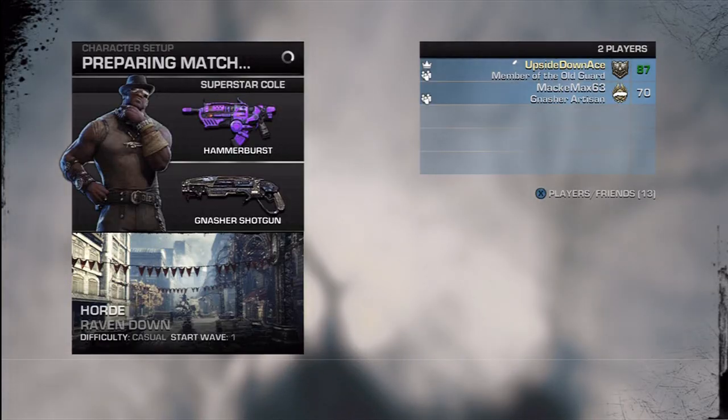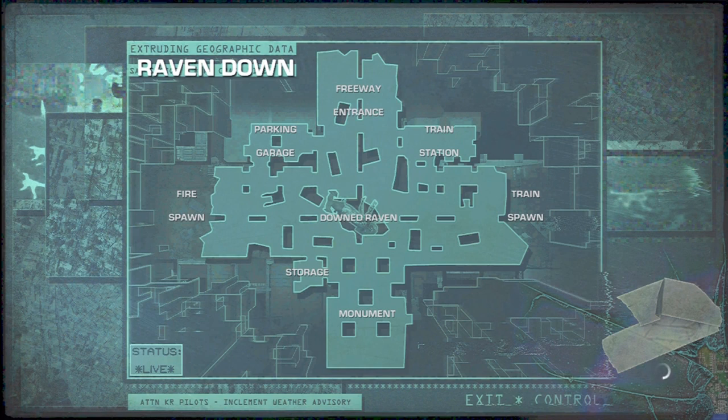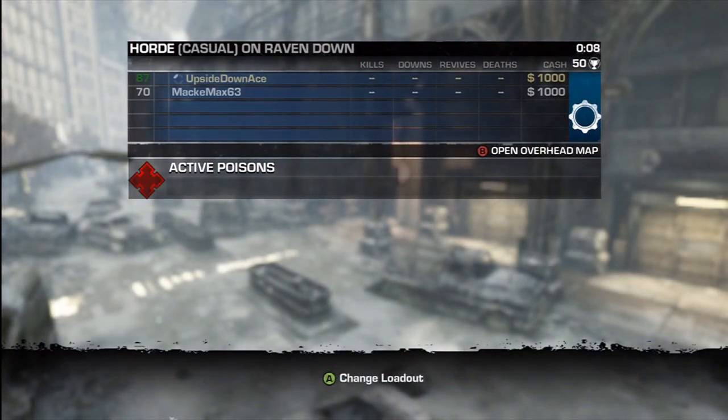How's it going guys? This is Upside Down Ace and I'm playing with my friend MackieMax63, and we're going to show you how to get the Elemental Cleaver on Raven Down. It's a hide and seek game that involves a crazy redneck snowman and looking way off in the distance. Weird, right? But I won't spoil how it ends — trust me, it's good, so stick around and watch.